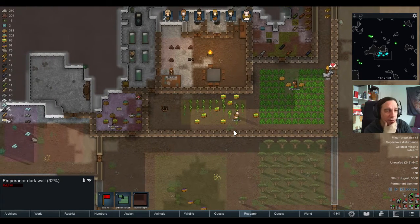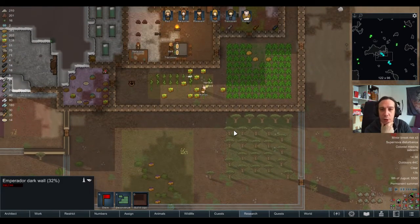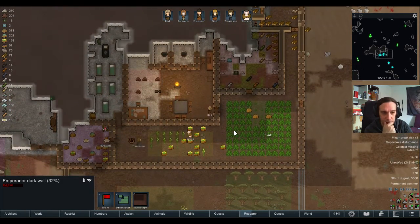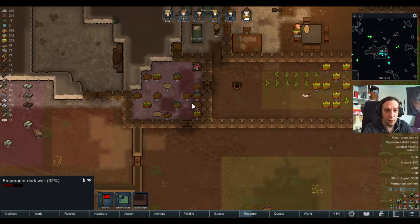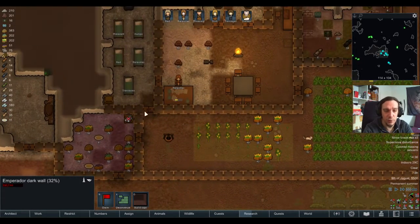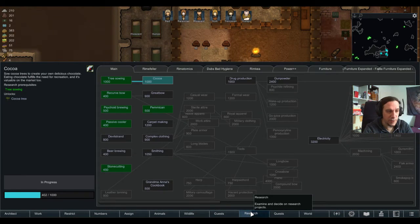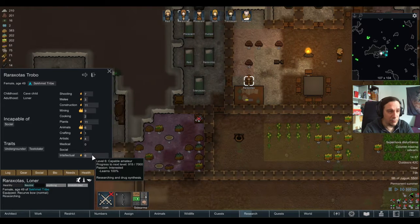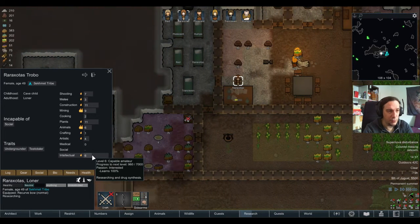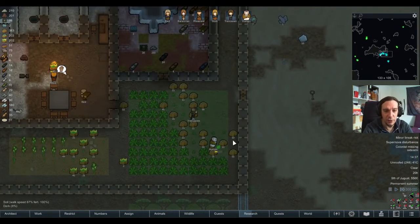We ran out of blocks, obviously, but that doesn't matter too much. The corn harvest is getting in and the potatoes as well. I wonder if the room will be sufficient here. Rarazotis has already learned two skill levels of science while sitting here — that's good.